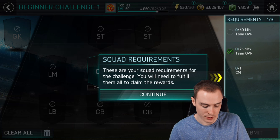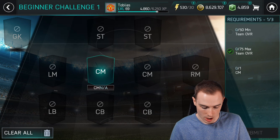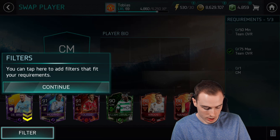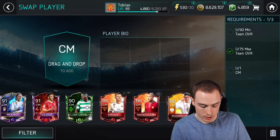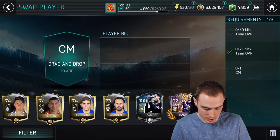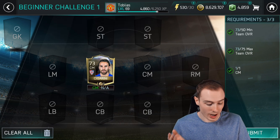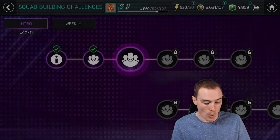So we need a centre mid - zero out of fifty. I need my worst centre mid. Can it just be any centre mid? I think that does the job - a 73-rated centre mid. I don't actually have any bronzes; I've submitted all my bronze and silver players. So there we have our first SBC of FIFA Mobile - done. Let's see how quickly we can tear through these.